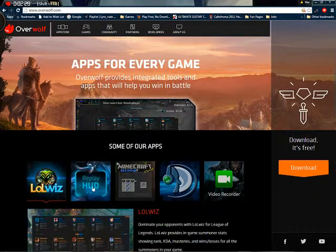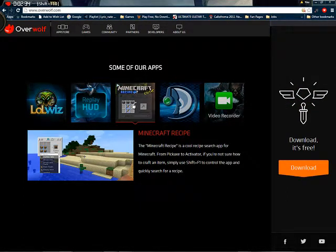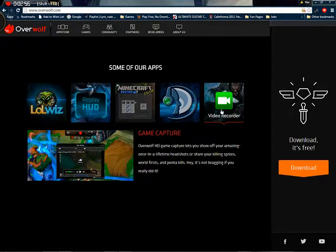Here are some of their apps: they've got LOR Wiz, WePlayHud, Minecraft Recipe — which is my favorite, because in Minecraft you can just press Control F and a screen pops up, and you can easily look up a recipe for whatever you need without leaving the game. Then we have TeamSpeak Overlay, which is another one of my favorites. Video Recorder comes standard, which is what I'm using right now.